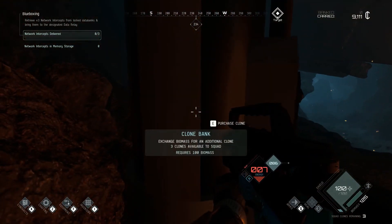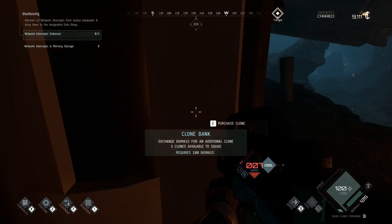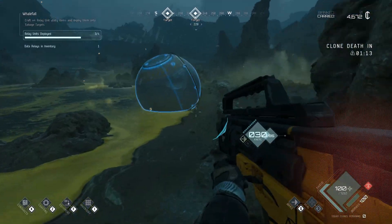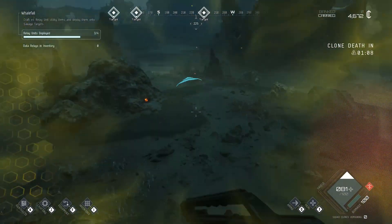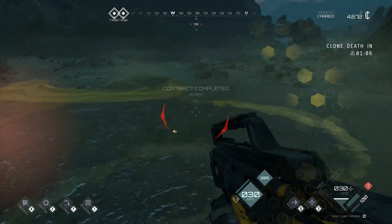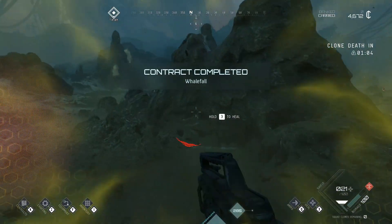The amount of clones in reserve is 3. If you try and bank additional biomass, the option will not work. Avoid the acid pool — there is nothing there but death. More seriously, there are no resources, limited mobility, and long sight lines. Only go here if you need to go for an objective.